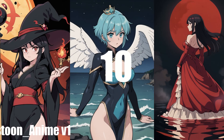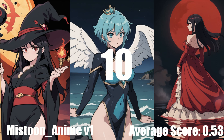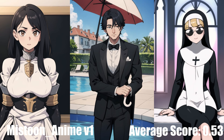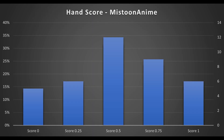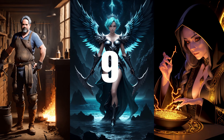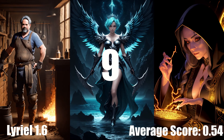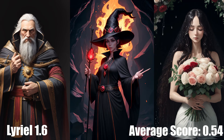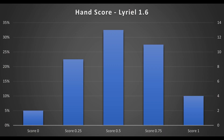In 10th place is Mistoon Anime with an average score of 0.53. This one came as a bit of a surprise — the model is not that popular with less than 30k downloads, yet scored just below the top anime model from the last video, CDS Mix version 4. The model has a hardline cartoon style and is meant to be a hybrid of western and anime styles. I prefer this one over the Flat 2D Animerge. In 9th place is Lirial version 1.6 with an average score of 0.54 — it's solid, though a bit limited in subject matter. Stylized models were the most competitive category, so this performance wasn't enough to even break the top 3.